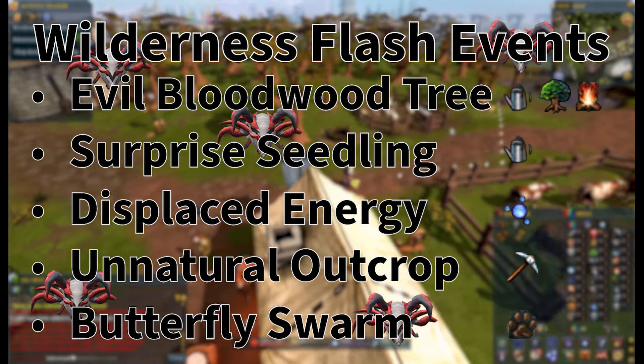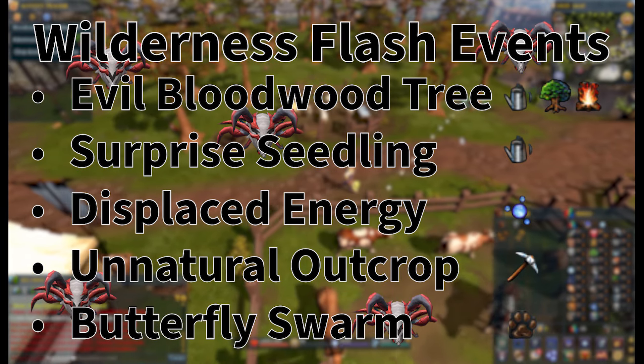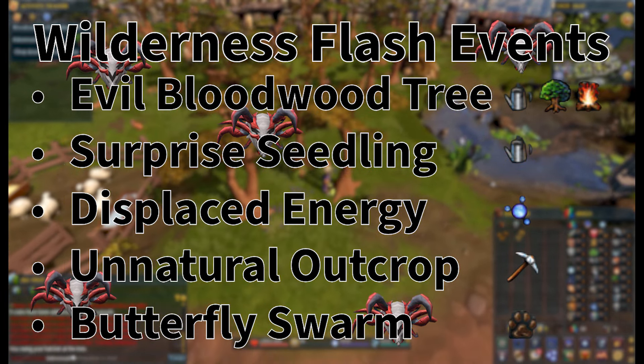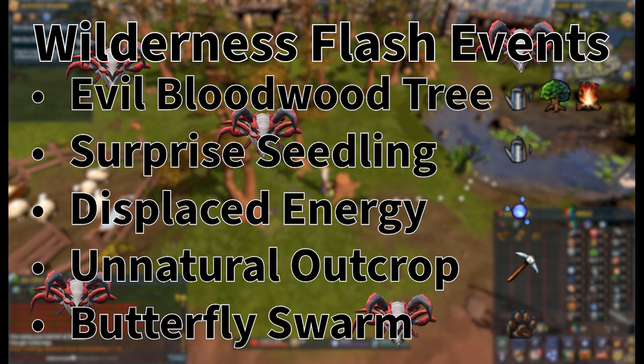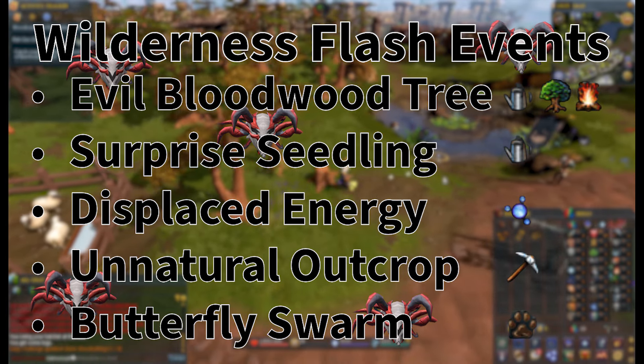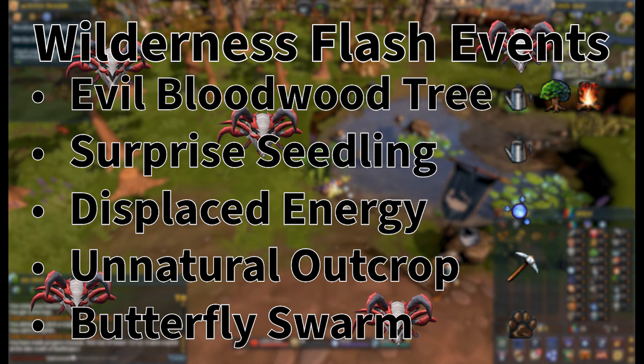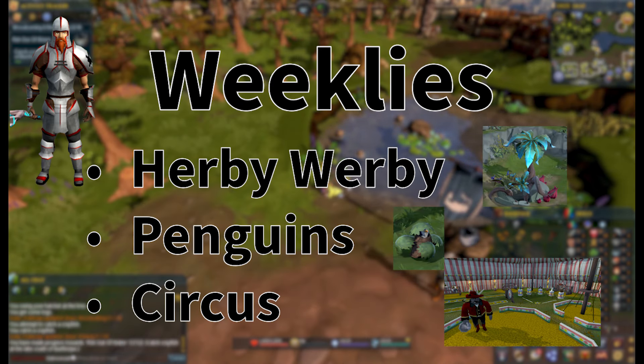We also have the Wilderness Flash Events that happen on the hour every day. The Evil Blood Tree is the main one we want to go for. Surprise Seedling for farming experience. Displaced Energy for divination experience. The Unnatural Outcrop for mining experience.